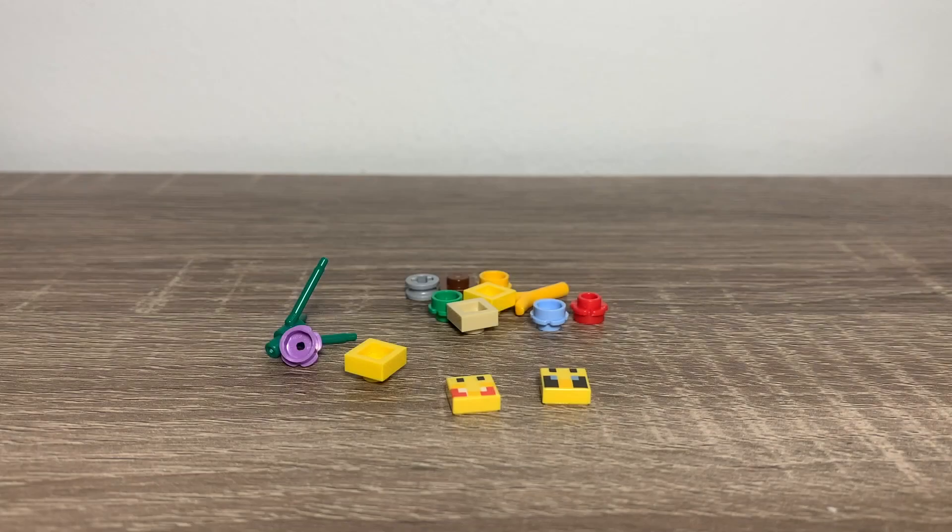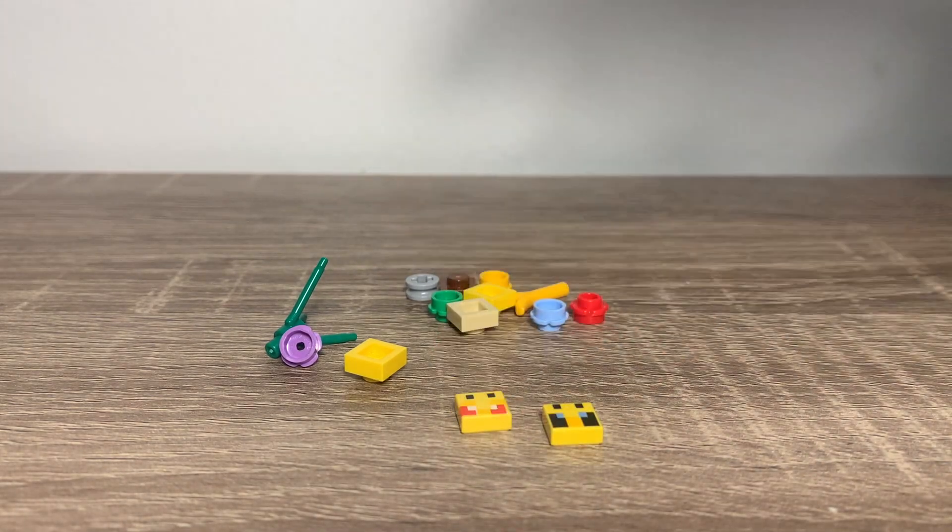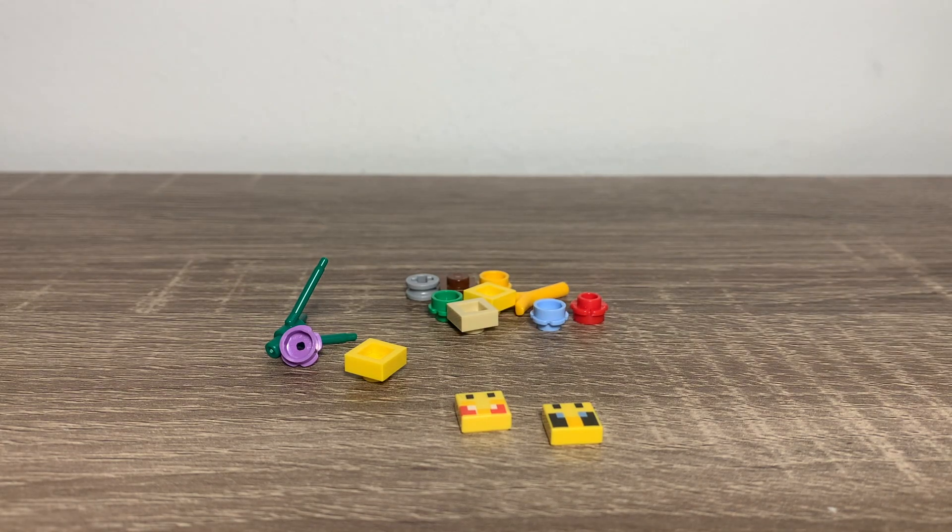Now let's take a look at the leftover pieces. For the spares, there aren't many — just a lot of flower pieces. But these are the bee prints, which are just one by one tiles, and you have one for each of the bee faces. So that's pretty awesome.